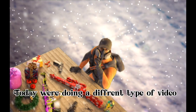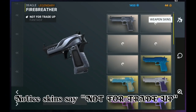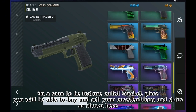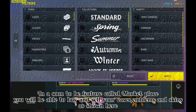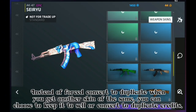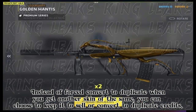Today we're doing a different type of video — this is going to cover the trade-up feature. Notice skins say 'not for trade-up.' In a soon-to-be feature called Marketplace, you will be able to buy and sell your cases, emblems, and skins, as shown here. Instead of being forced to convert duplicates, when you get another skin of the same type you can choose to keep it, sell it, or convert it to duplicate credits.